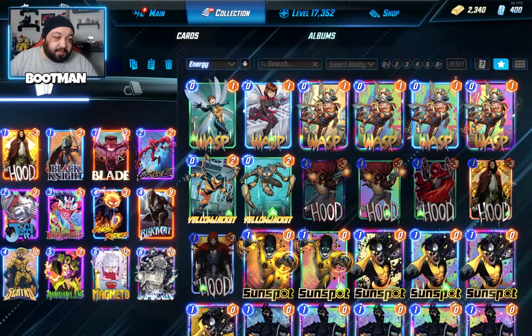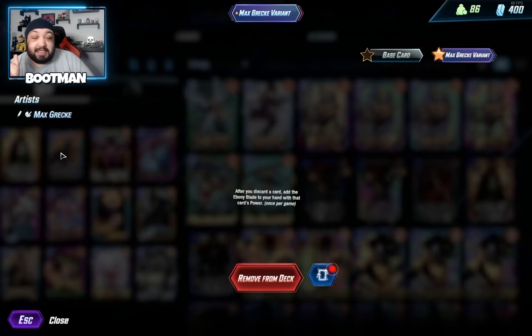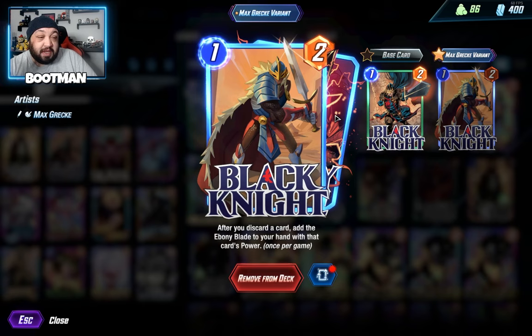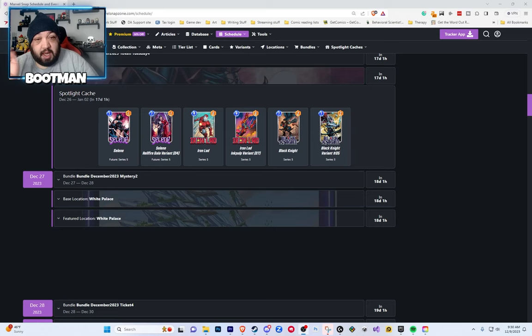So this is Glenn Jones' deck. He calls it Shake and Bake. It might look a little familiar — this is another Black Knight list. I made a video on a Black Knight list from Nando, and I've been looking for Black Knight lists ever since he got buffed. For those who don't know, Black Knight recently got buffed so that the Ebony Blade cannot be destroyed and its power cannot be reduced. Quick edit: if you do not have Black Knight, Black Knight is coming up in the spotlight caches on December 26th.